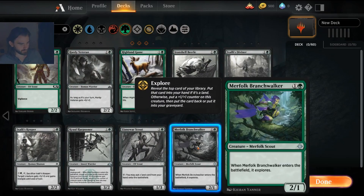Next up, Merfolk Branchwalker is mostly an auto-include in explore decks — it's a great card. If you use the promo code 'game awards' you're going to have a full play set of this already.